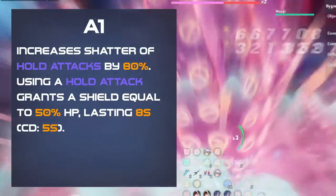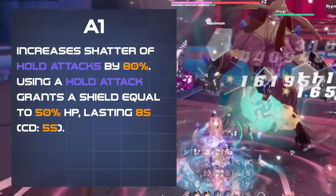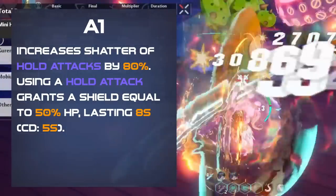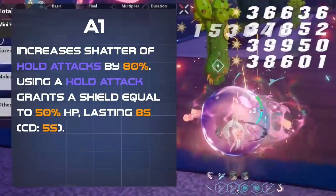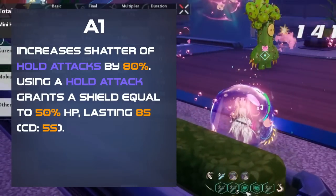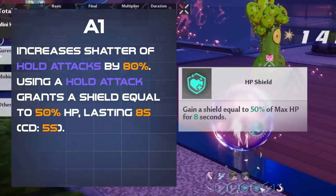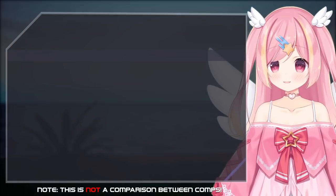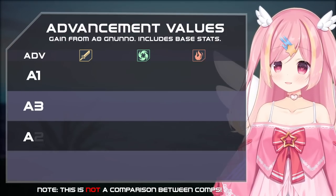Genono's A1 increases the shatter of her hold skills by 80%, and grants a shield equal to 50% of your HP when using these skills. The shield lasts for 8 seconds and can be refreshed with a 5 second cooldown, granting a huge amount of durability, though this advancement does nothing for raw damage.